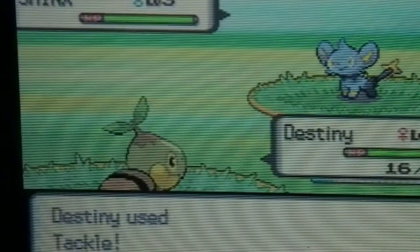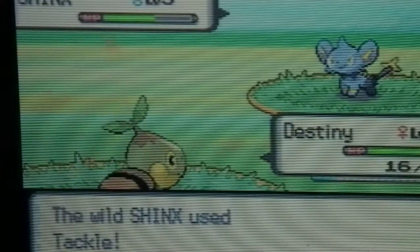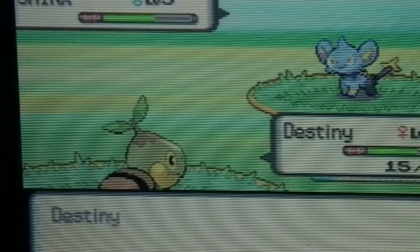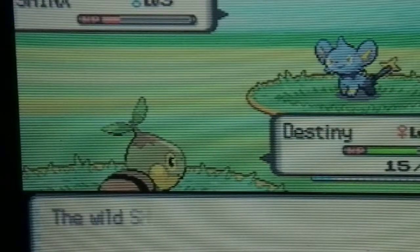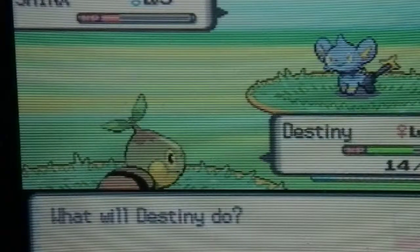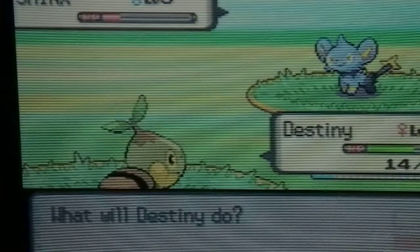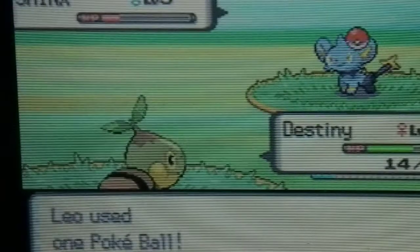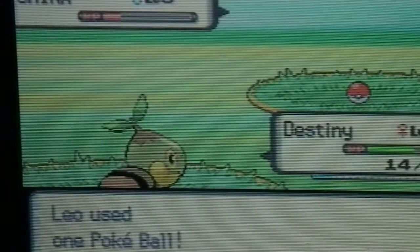I'm using Tackle right now. I don't like using stat-raising and stat-lowering moves. See, this is about the thing that Dawn made — only up to there. I'm going to be catching them at like red health, so I'm going to go to my bag and equip those Pokéballs. There's actually a trick with the A-B trick, but I don't like doing that because I just feel like that doesn't do anything. Let's see if we can catch it. Yeah, we caught it!